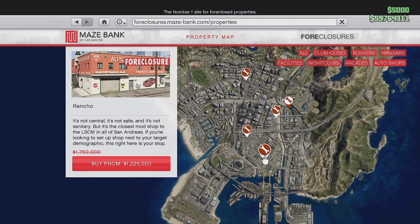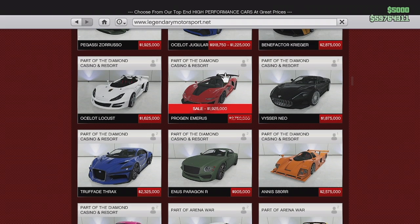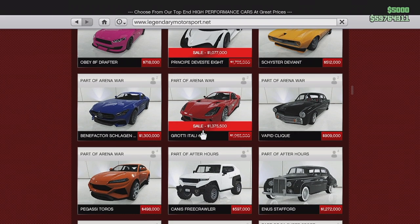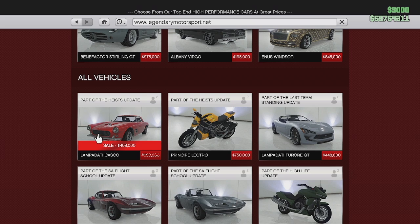Now for the vehicle discounts this week, we have the Atelier RSX — pretty fun, pretty fast car. We have the Benefactor BR8, which is the open wheel car, pretty fun. The Procon Emerus is a good car to buy. The Veste 8 is a nice looking car with good liveries. And then we have the Atelier GTO — you should definitely buy this if you don't have it yet. We also have the Amati Nightshade and the Lampadati Casco.